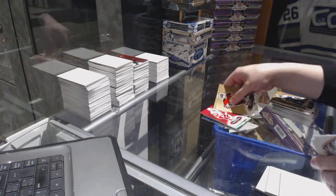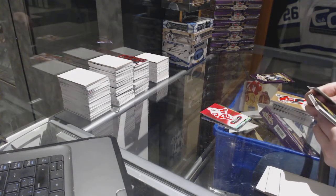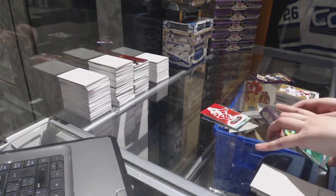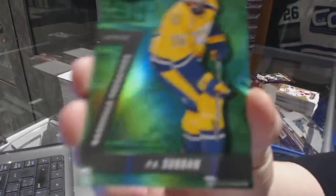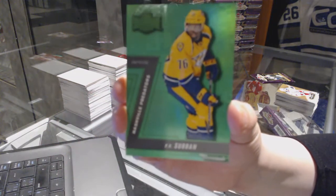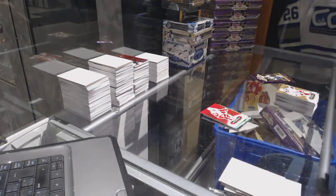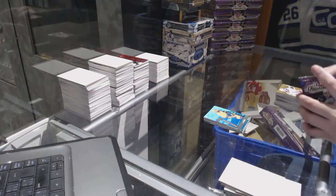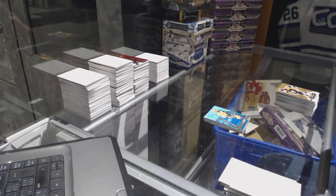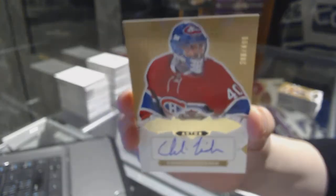Red Glow for the Detroit Red Wings, Henrik Zetterberg. We've got a PMG Emerald number 7 of 10 for the Nashville Predators, P.K. Subban. That's pretty sweet. Rookie Otto number to 499 for the Montreal Canadiens, Charlie Lindgren.